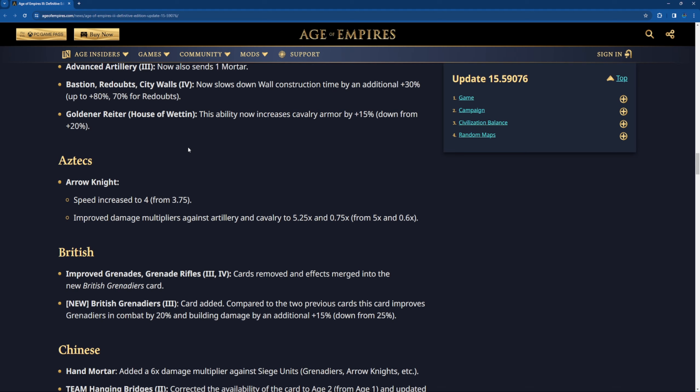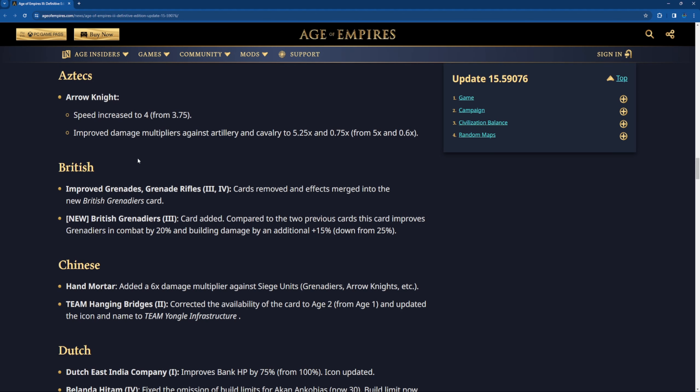Iron Knights: speed is increased to 4, improved damage multiplier against artillery and cavalry to 5.25 and 0.75 instead of 5 and 0.6. Improved grenades and granite rifles card removed, with the effect merged into a new British Grenadier card. So British have this new H3 card where when you get it, your Grenadiers get a rifle ability: range increased by 2, line of sight increased by 2, plus 20% combat and building damage by an additional 15%. So building damage is reduced by 10%, and combat is also nerfed by 5%.